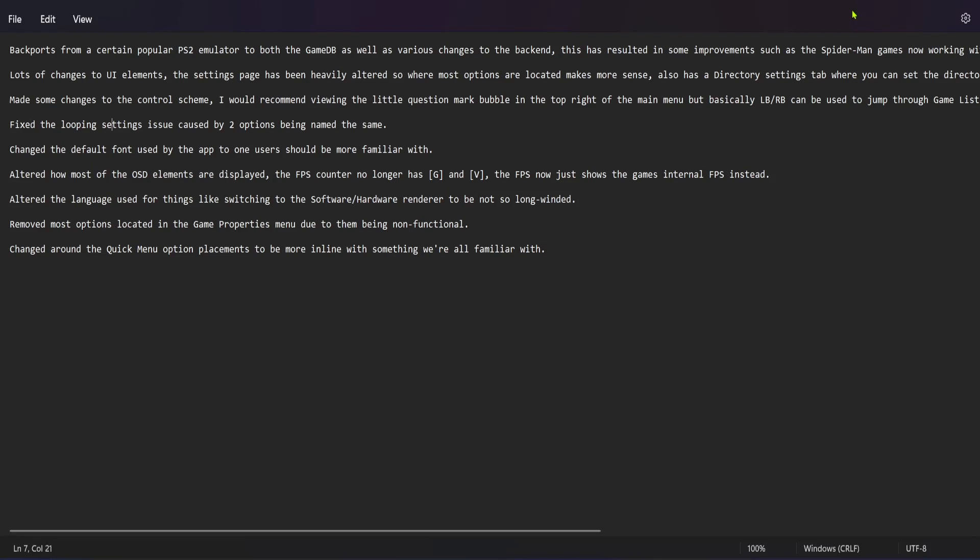Fixed the looping settings issue caused by two options being named the same. Changed the default font used by the app to one users should be more familiar with. Altered how most of the on-screen display elements are displayed — the FPS counter no longer has a G and V; the FPS now just shows the game's internal FPS instead, which always bothered me when I would make videos on it, because no one knows what that means.